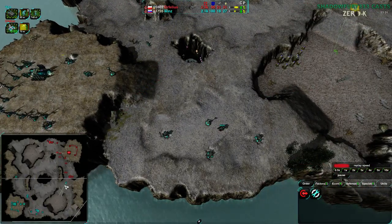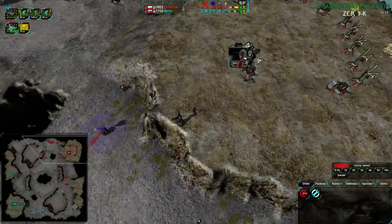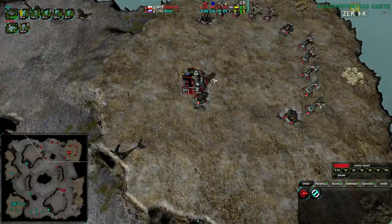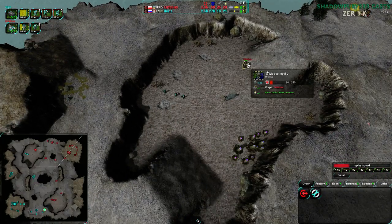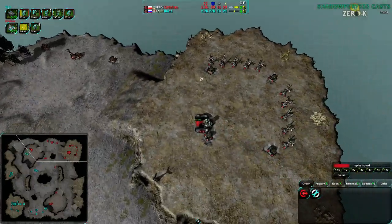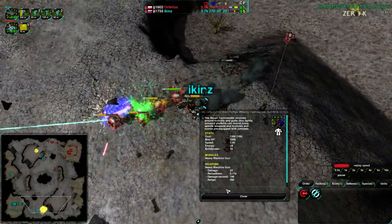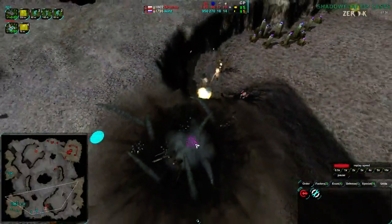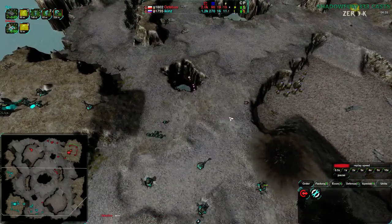Orphelius is slightly ahead in energy with more power plants built overall, though Ikins is slightly ahead in metal. Three glaives come in — a roach gets in the right position and the glaives have to push through it, taking out a convict first. Orphelius moves the bandits back unnecessarily — those bandits could have gone for a very heavy assault. Orphelius needs caretakers; the factory should not be idle. Orphelius needs to morph the commander to stop metal from being stuck in stores, especially with reclaim happening.